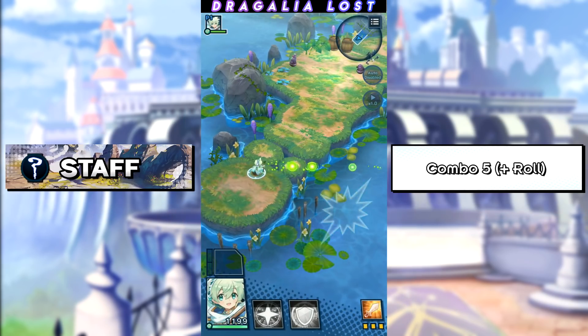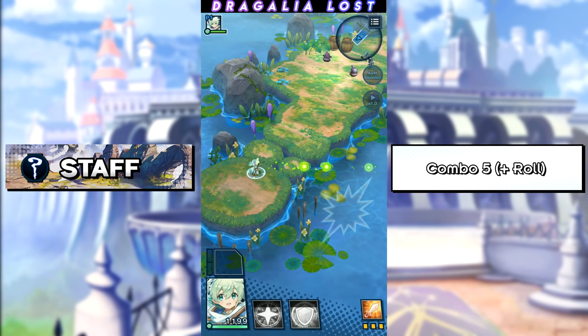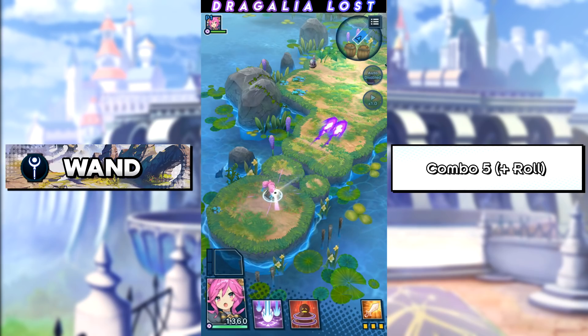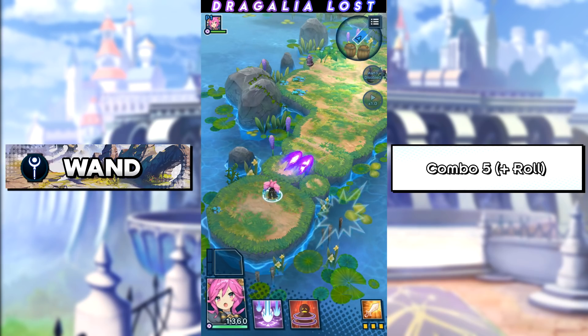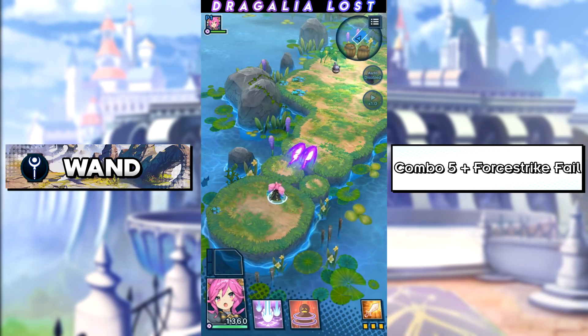Wand and staff have basically the same combo — you just tap five times and that's pretty much it. For the wand you can fail a four-strike after the fifth attack. If you can't do it consistently, then you can either just roll or stand still and continue tapping.